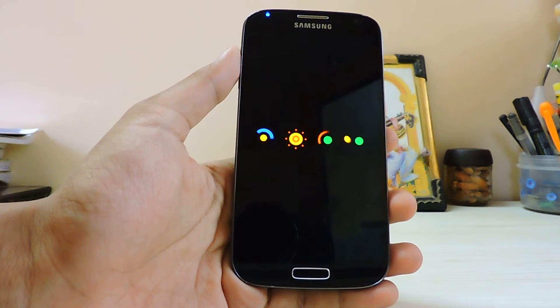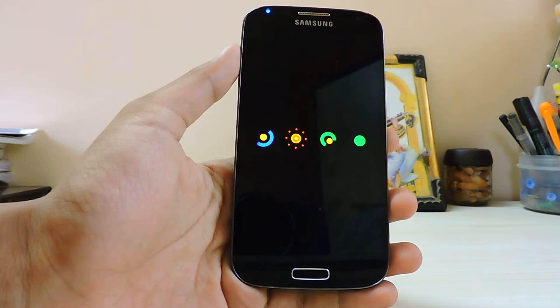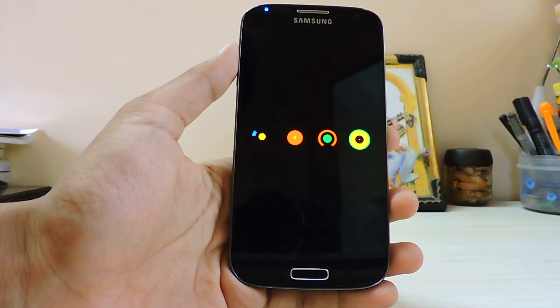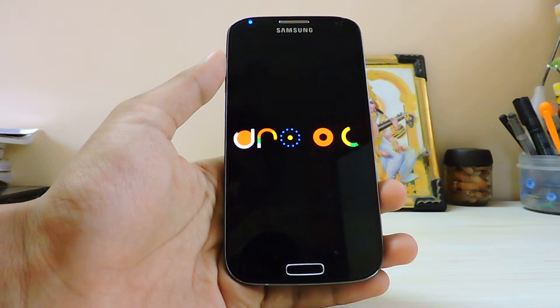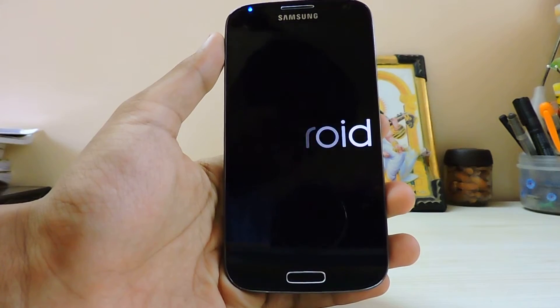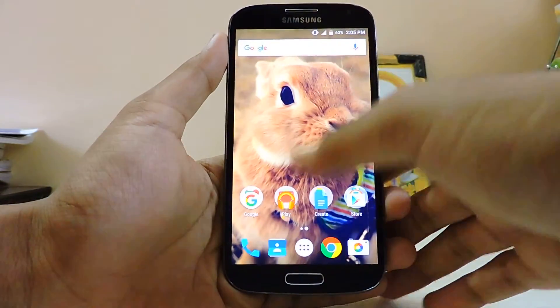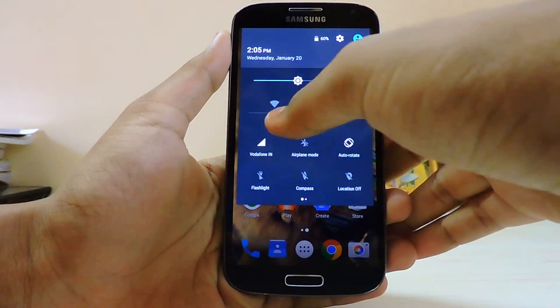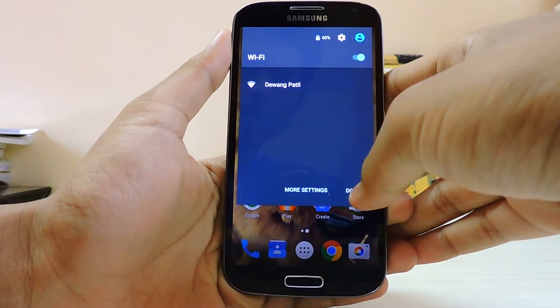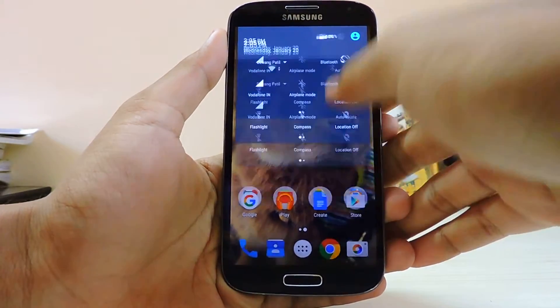I'm pretty sure OnePlus is also shipping their devices with this store. The device gave a bit of vibration - it should be booted up by now. There we have it, the device is booted. Let me just connect to the Wi-Fi. Okay, now it's connected.